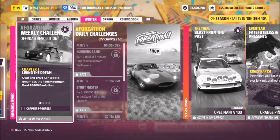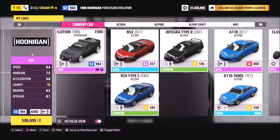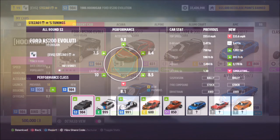Hello and welcome back to the channel. This week's Forzathon guide is called Off Road Revolution, which wants you to own and drive the 1986 Hoonigan Ford RS200 Evolution to complete all of the challenges. This is the car in question — it'll set you back half a million credits, or you can win one in a wheel spin or pick one up from the auction house.